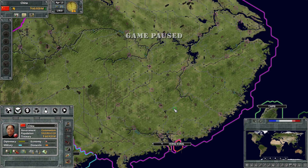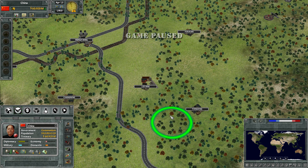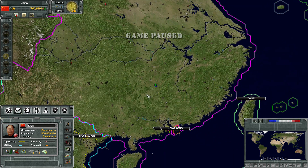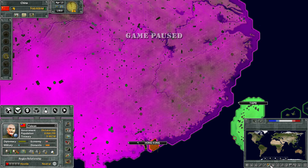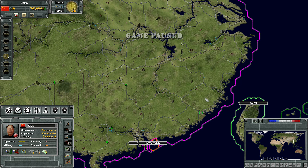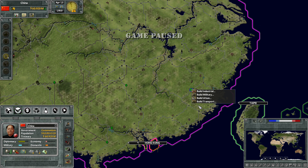We're going to build a military airfield. Right here is where we're going to build the next one. Build transport rail. The next one we want to build is going to be in this general area — build military airfield. There's not one there, so we're going to go right here. Build military barracks. Build military supply depot. We're going to build some more transport.